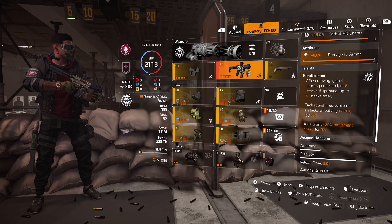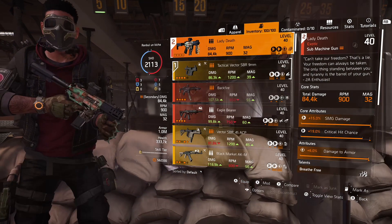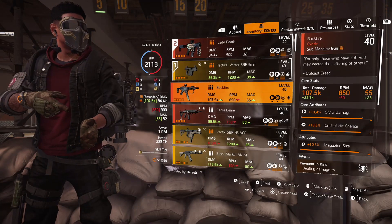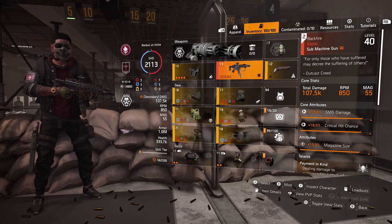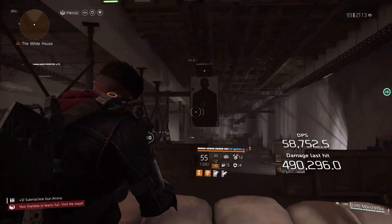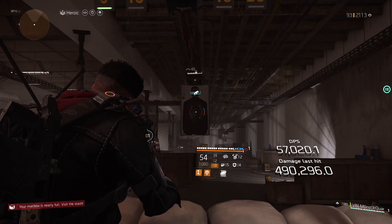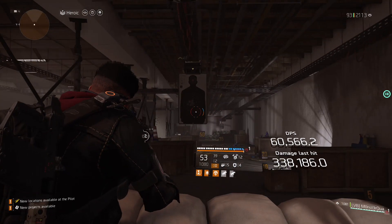For PvE, Backfire is better. When you reach the maximum potential with those stacks, this gun will just smash everybody and everything. If you play this gun correctly and in the right way, it will do some massive, massive damage. Don't run it with a glass cannon build or you're gonna be in trouble.